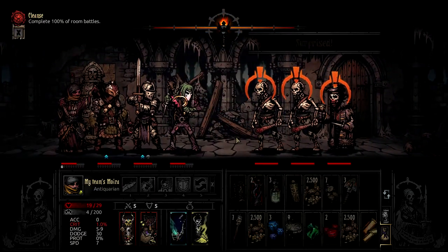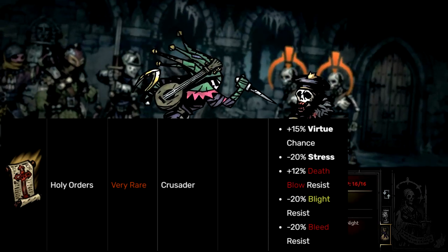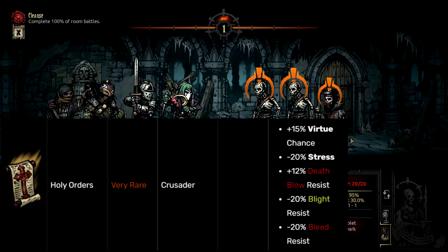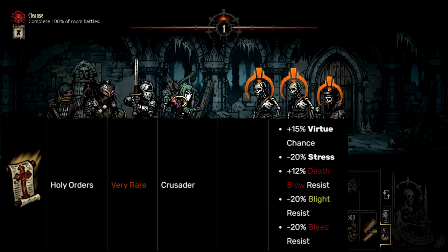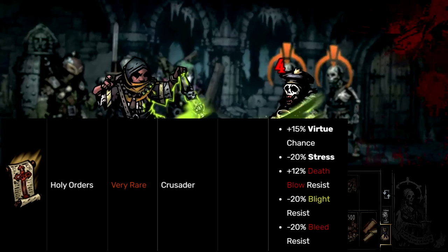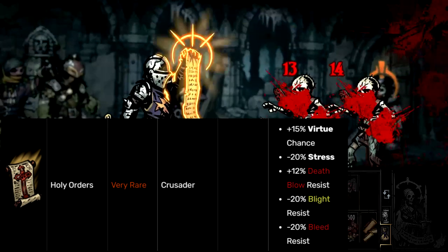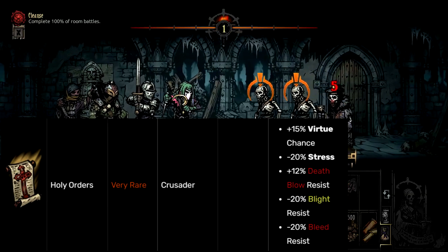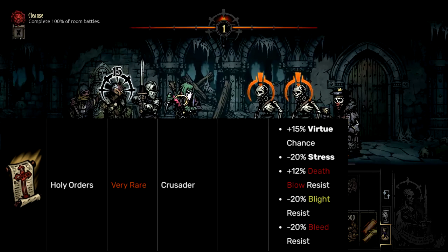Before we get to number one, I'd like to put an honorable mention to the Holy Orders: 15% Virtue Chance, minus 20% Stress, plus 12% Deathblow Resist, minus 20 Blight Resist and Bleed Resist. This would have been number 11, but it barely didn't make the list because Fanged Spear Tip is just a bit worse than this. So good job Holy Orders — you somehow managed to not make it onto the worst trinkets list of all time.